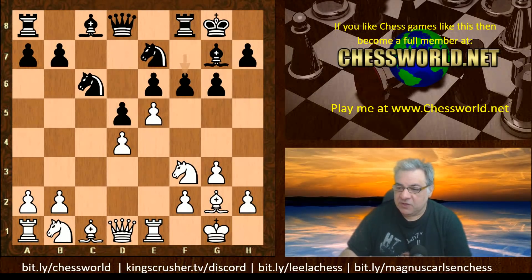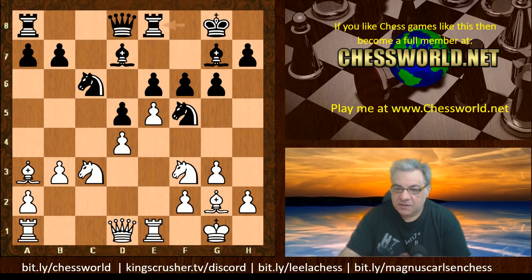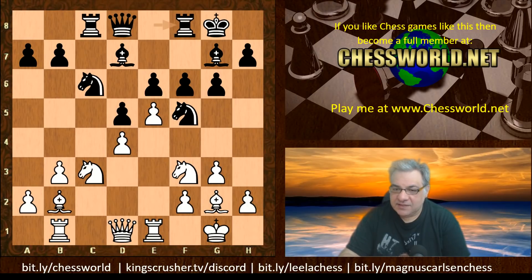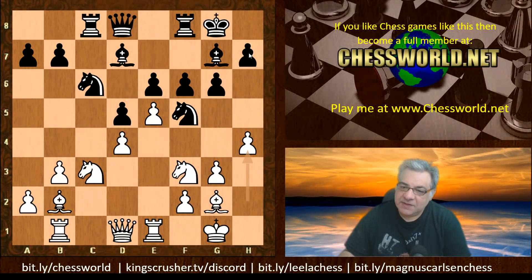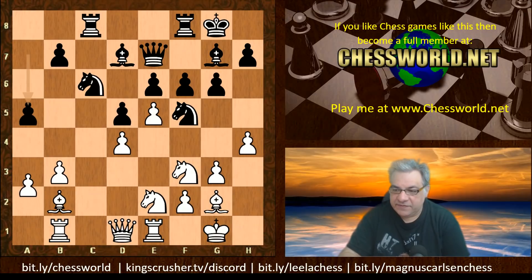White doesn't take on f6 but rather plays Nc3. We have Nf5, and now a very interesting move b3 — to deploy this bishop potentially on that diagonal. We have Bd7, Ba3 is played, Re8, Bb2, Rc8, Rb1 — very interesting. Rf8, h4, so the kingside has been weakened a little bit and maybe h5 is going to be dangerous at some point. We have Qe7, Ne2 — that bishop is controlling two key squares, indirectly helping support them.